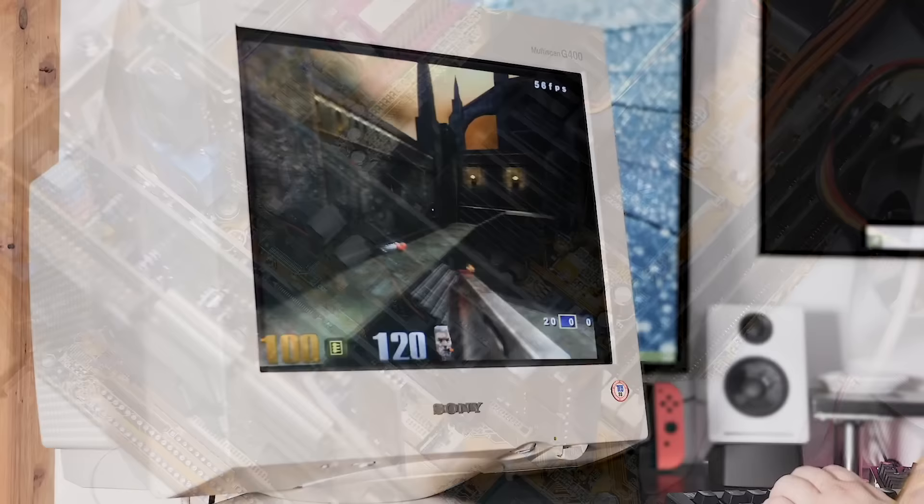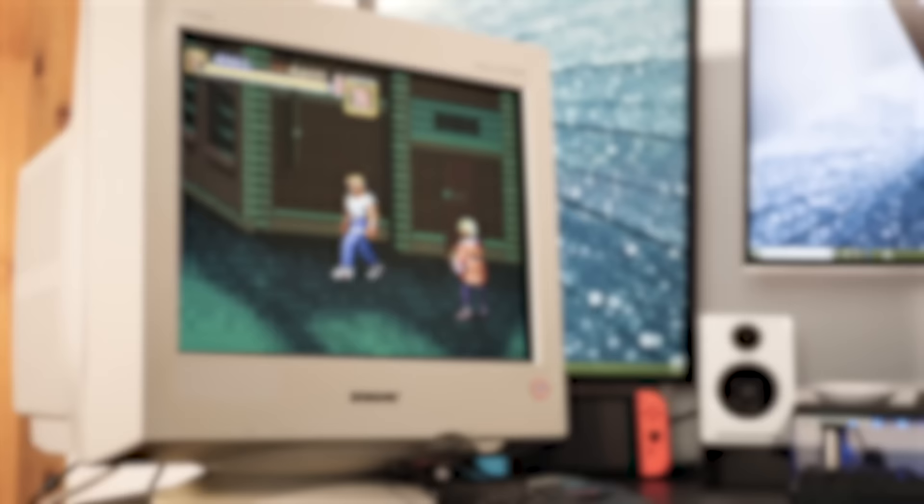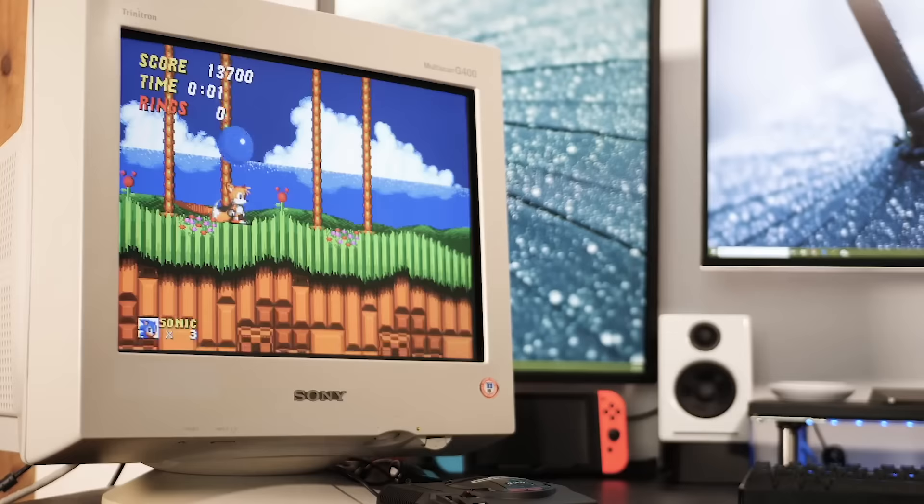Hey everyone, something strange is happening at Digital Foundry. Last week John showed us his retro PC attached to a CRT monitor, and things kind of snowballed from there. CRT technology, decades in the making, evolved so much over so many years, and at the turn of the millennium things just sort of stopped — we moved on to flat panels.